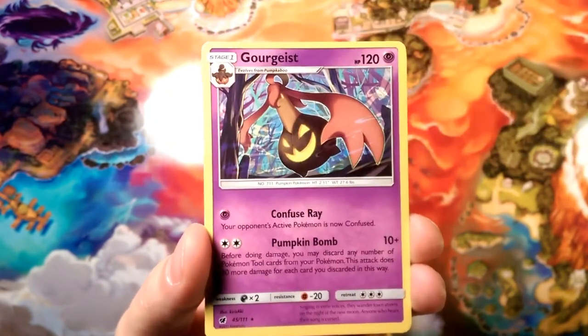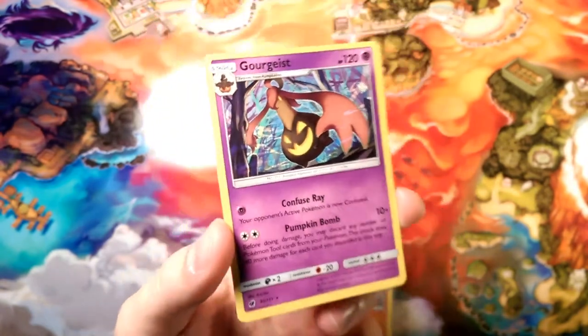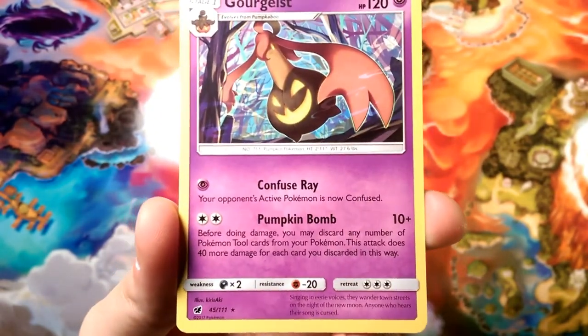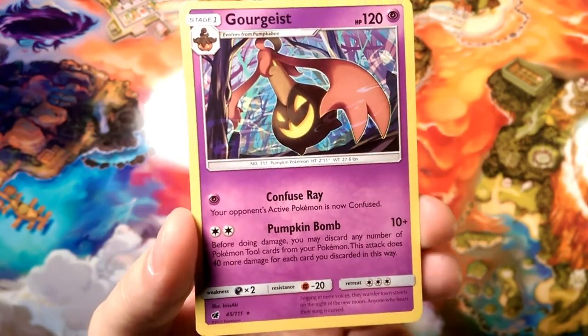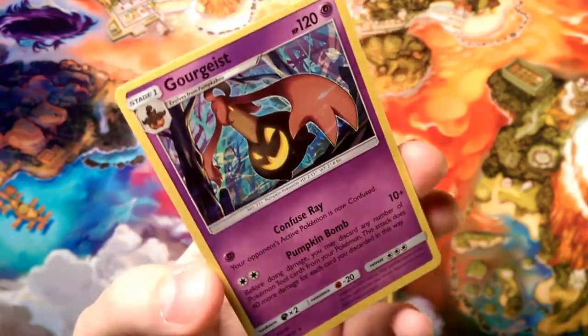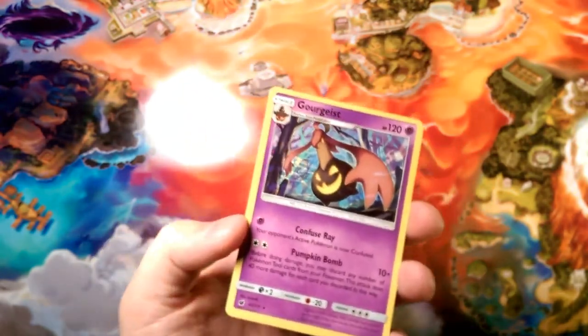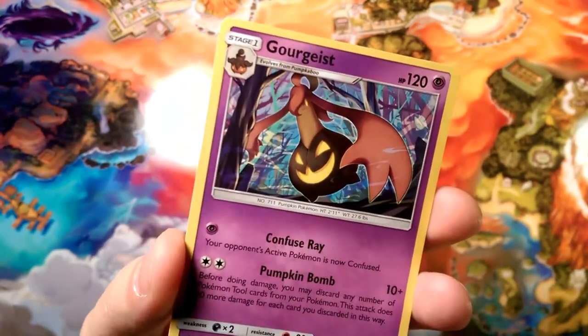The reverse is a Skiddo — that's probably like my fifth reverse Skiddo. Our rare in the pack is a Gorebyss Pumpkin Bomb. That's a pretty good regular rare — Pumpkin Bomb does some massive damage, you just gotta discard a tool card. So mixed with Clefairy, Gorebyss can be pretty sweet. I actually have a PTCGO video of that if you guys want to check that out.